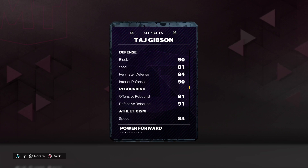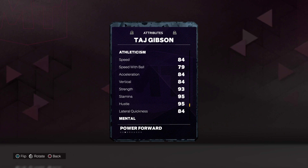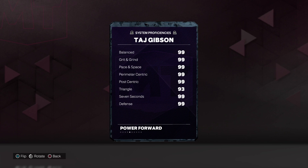90 block and interior defense, 81 steal perimeter and 84 perimeter defense, 91s on both rebounds. We got 84 speed, acceleration, vertical and lateral quickness, 79 speed with ball, 93 strength, 95 stamina and hustle, 85s on the mental stats. Also 88 help defense IQ, 90 on the standing dunk tendency, 70 on drive and dunk tendency.